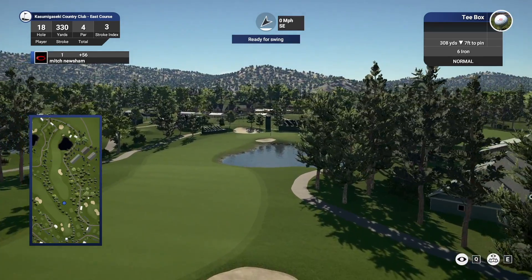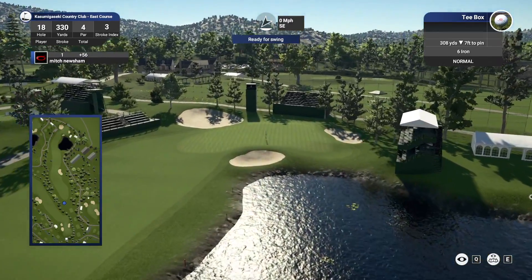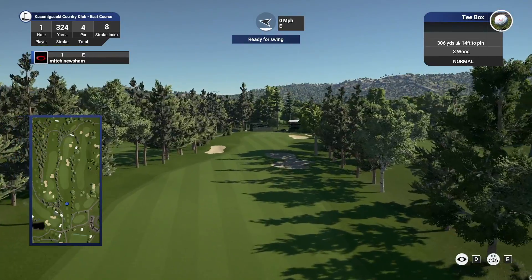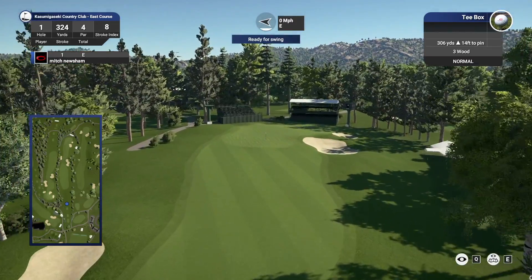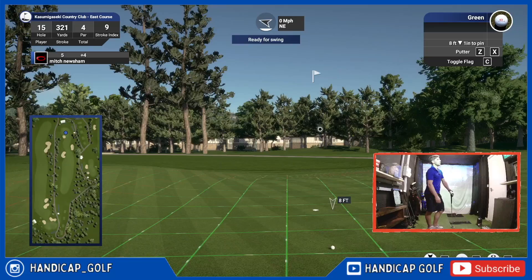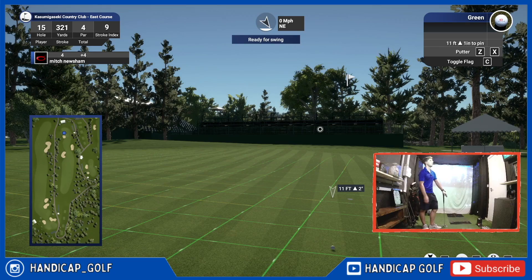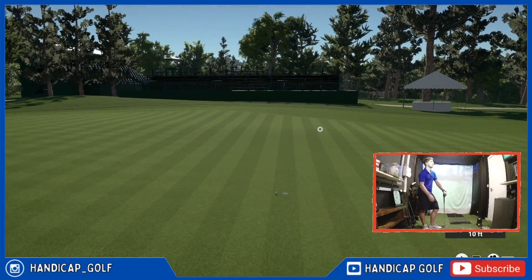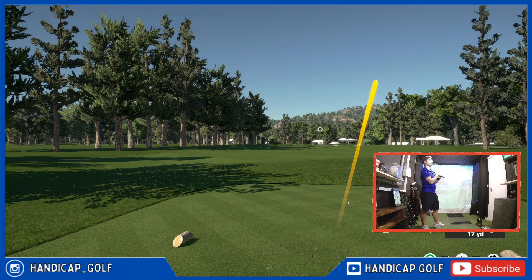In this video I'm going to attempt to break 80 at Kasumigazeki East, the golf venue for the 2021 Olympic Games. But I'm not in Japan — I'll be playing the course on my home golf simulator. There's not much water at Kasumigazeki East, no real elevation changes, and all of the holes play relatively straight. Stick around until the end to see if I can overcome some terrible putting and shocking wedge play to shoot lower than my current 9.5 handicap and break 80 around this beautiful par 71 course.